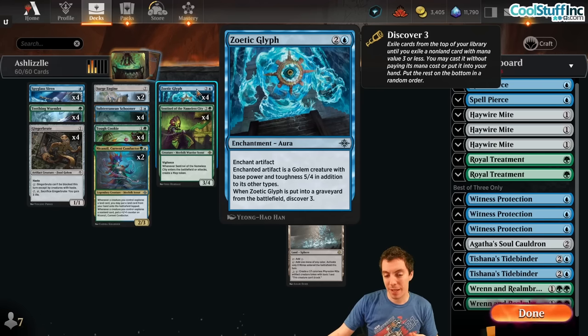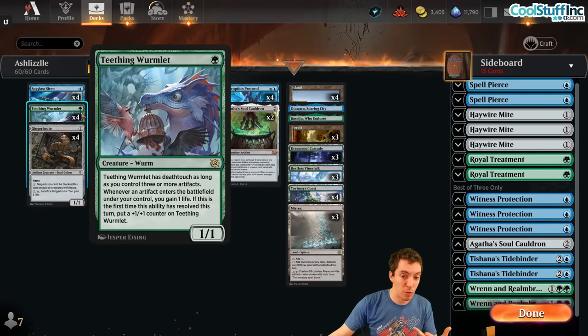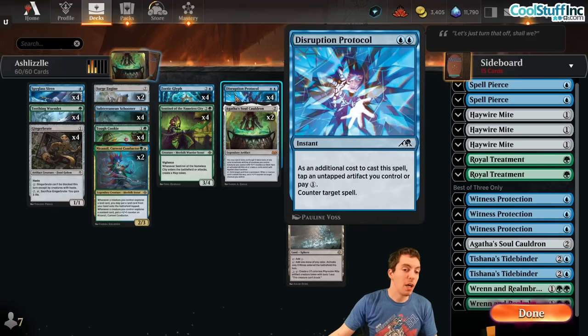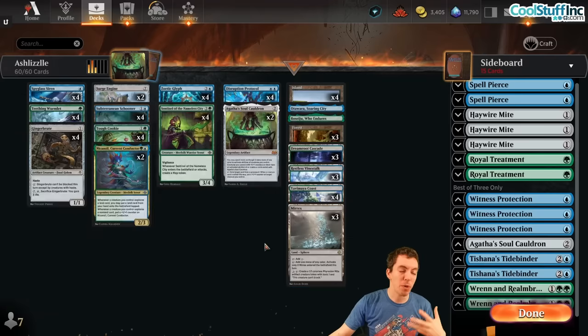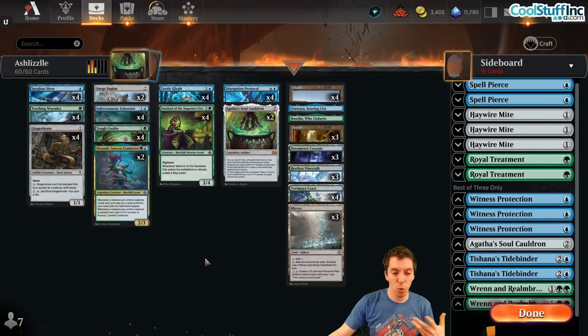Artifacts with upside when they die, which is great — it all comes together where there's a lot of really good cards in the deck and a lot of them just happen to make artifacts. Cards like Teething Wormlet end up being really really powerful. Tishana's Tidebinder protocol becomes almost a counterspell. A little bit of explore action also with Conductor Myrix. Vinestalk is also very good, great against Sunfall. It plays a tempo game — cheap threats, a couple counterspells.